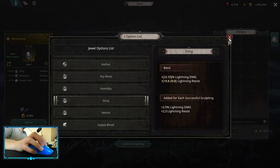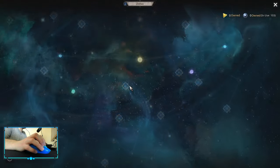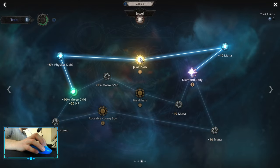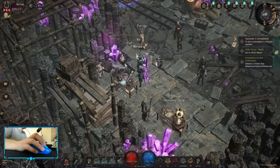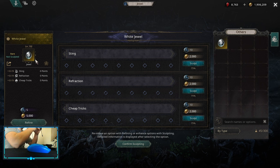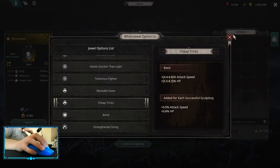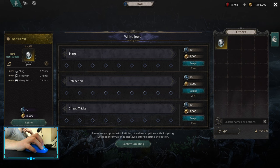If you have a rare one, which is a white jewel, instead of getting stats you actually get some zodiac nodes. On white jewels you can roll low-tier nodes, on black jewels — which are better — you can roll middle-tier nodes, and on star jewels you can roll high-tier nodes. The crafting process is the same.